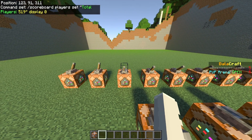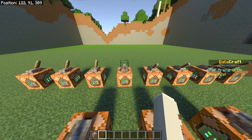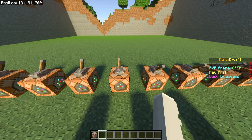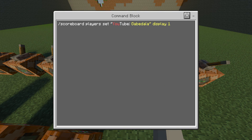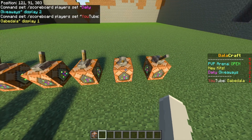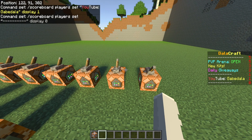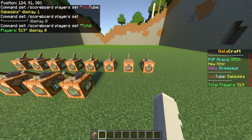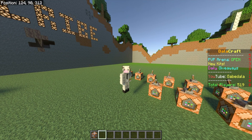Because I have all of these already created, I can just flip the levers. As I flip each lever, on the right side of the screen it will show everything that pops up. This one is New Kits, this one is Daily Giveaways, and this one is My YouTube — set to display one. There's another dash line at display zero going under the YouTube. The last one is also display zero and it shows Total Players as 519, which is not true — it's literally just me on the server. But like I said, this is customizable.